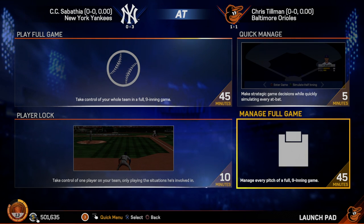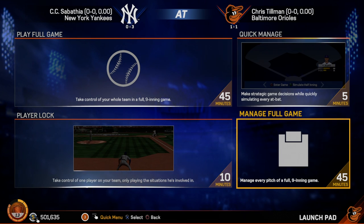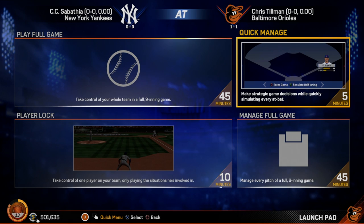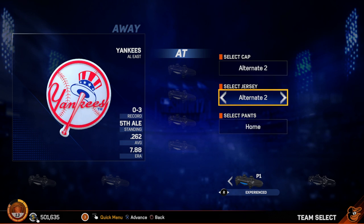Player Lock is similar to a Road to the Show experience — it's almost exactly the same thing, just pulled out and put into the regular game. We also have Manage Full Game, which allows you to manage a full game completely — every single minute detail. New this year to MLB The Show 17 is Quick Manage. It's a five-minute game experience, and it can even be a two-minute experience depending upon how you play. Let's jump into this Quick Manage game.